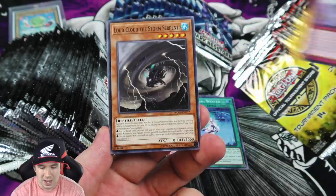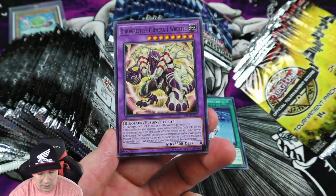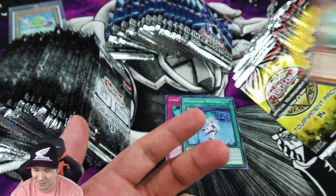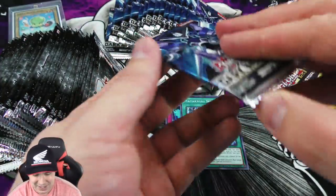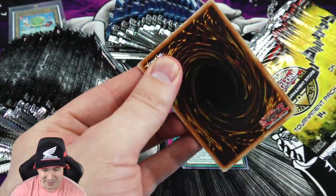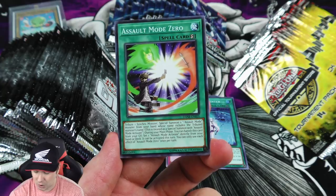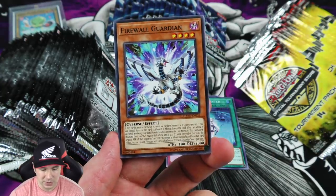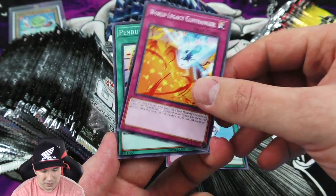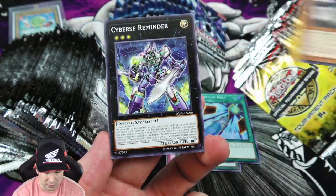It has been quite a while since we've opened up any of these booster packs - I think I got some of these from a Walmart a long time ago. I really hope we pull something awesome, like a secret rare, to give away. Either way, this will be a nice little jump start - quite a stack of foils, commons, and rares. There's another super rare and there's our rare.